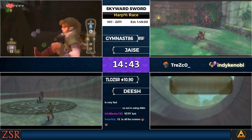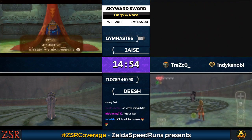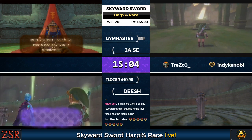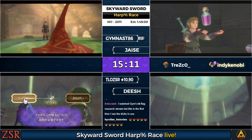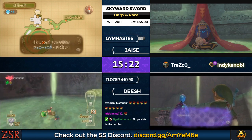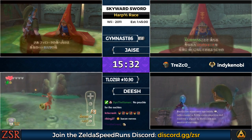Gymnast grabbed the Revitalizing Potion — you'll probably see Jace grab it as well. Since TLO skipped the Adventure Pouch, he won't be able to pick up that bottle, or rather it'll get sent to Item Check because he doesn't have an open pouch slot. This is one of the most difficult parts of the run: placing the beacon on the map correctly. There are two strats — you can zoom in and then place the beacon, or try to be swag and place it without zooming, as Gymnast just did. And he succeeded.